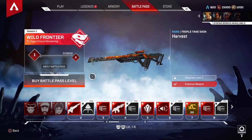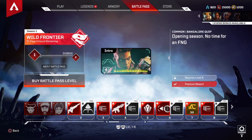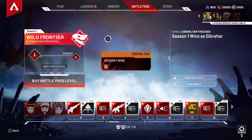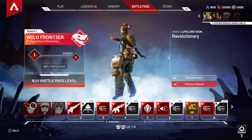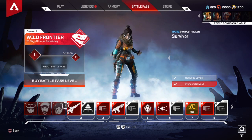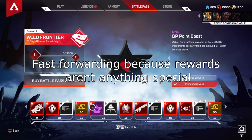Going to the battle pass, there are two different battle passes you can get. You can get the premium battle pass which gives you a bunch of skins and gets you instantly to level 25. What I decided to do was just get the regular battle pass, because I want to experience it fresh — I never bought a battle pass, not even in Fortnite. Here are the rewards for the battle pass. There's a Lifeline skin; I don't really know what I think of these skins to be honest, but this is what you get instantly for buying the battle pass.